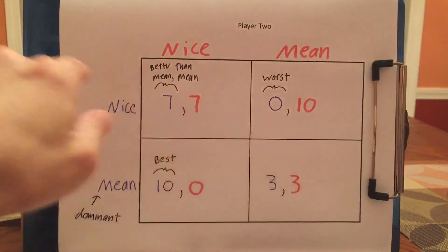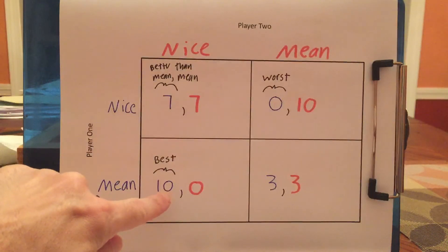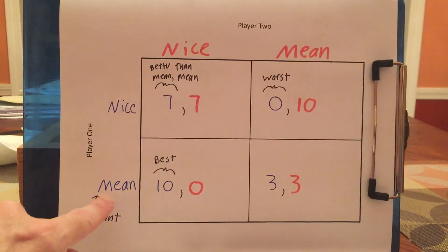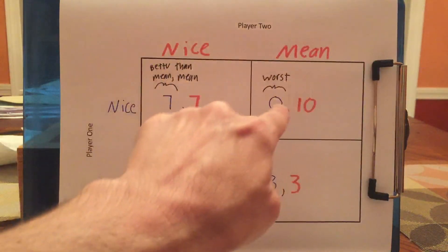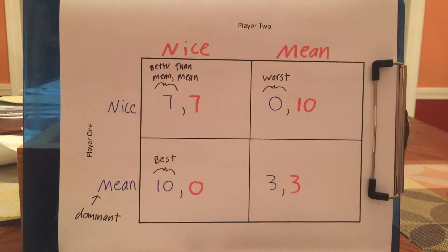Could they come to some deal where they both agree to be nice? Well, if they trust each other and have some way of verifying and enforcing their agreement, they can. But otherwise, no. The way these games are played is: you write down your choice at the exact same time the other person writes theirs, in secret, then you reveal. I might convince you to play nice, but I'm still going to want to be mean — you'd get the worst possible outcome. To have a prisoner's dilemma, you need the mean outcome to be dominant for both players. The best payoff is when you're mean and the other person is nice. The worst is when you're nice and they're mean. And the everyone-nice outcome is better than everyone-mean, but because of the dominance, everyone ends up being mean.